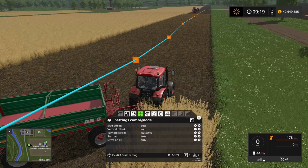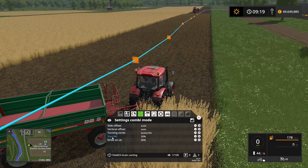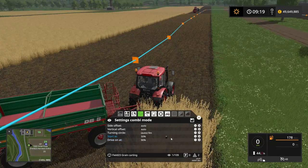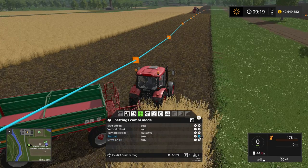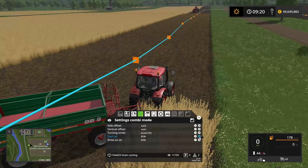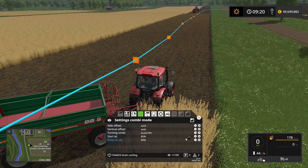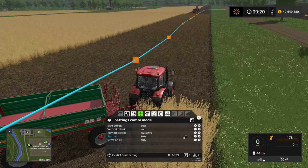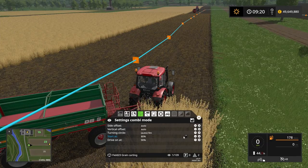The combine harvester is unloading. This tractor is going to drive behind the combine when the combine is 50% full. We don't need it to be at 50% — I think we should put it at 80%. I can press the plus and minus button here or use my mouse wheel to scroll. So 80% is going to drive behind the combine.